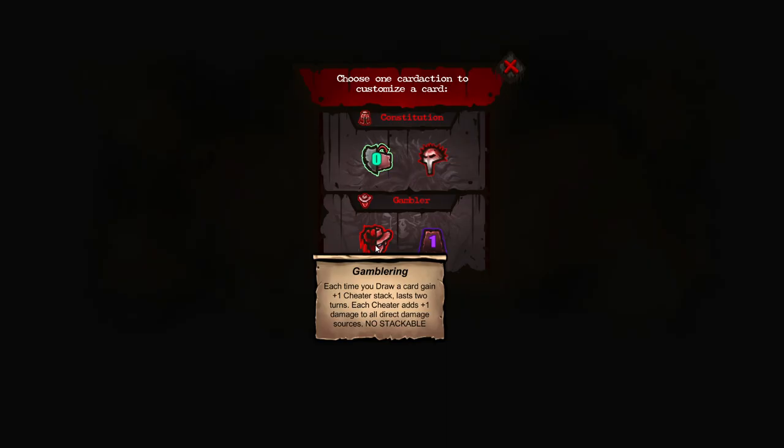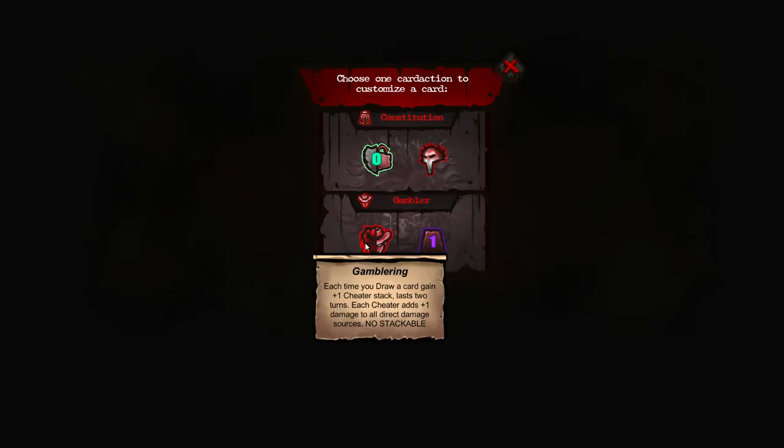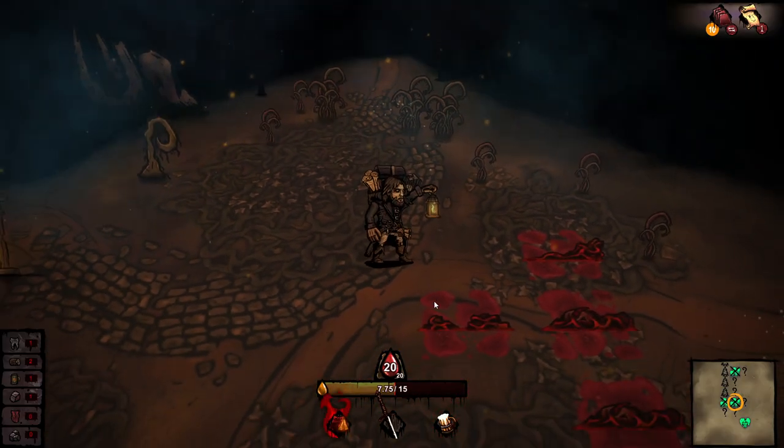What does this mean? If I play this card I get this buff that makes it so I get this cheater stack. If I play the card that has the gambler ring — I'm so fixated on how cool a lot of the mechanics are that I just read this and I lose it. This card is called gambler ring. If I play a card that has gambler ring, do I get two turns of this buff where whenever I draw a card I gain a cheater stack and the cheater stack adds damage? I feel like it's got to be the former — that's the only one that would make sense. So I'm going to go with gambler ring on draw — that just seems like a good solid go.